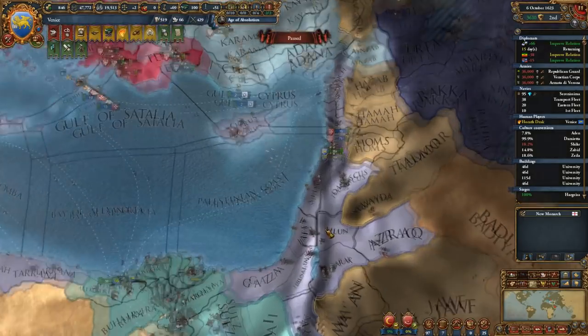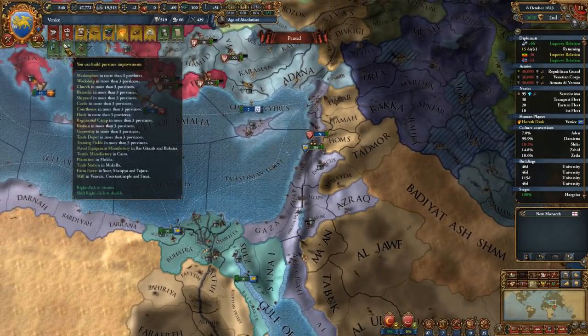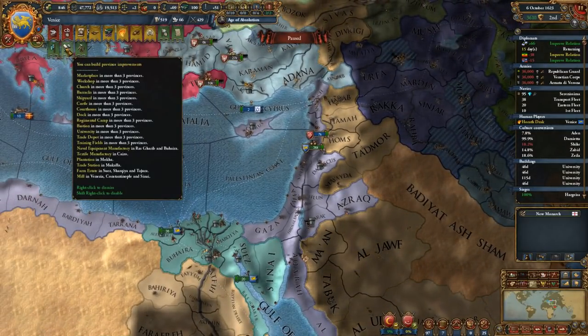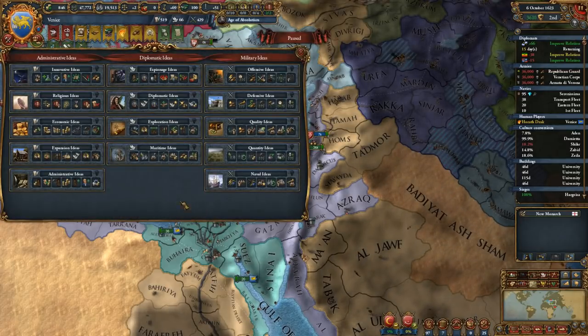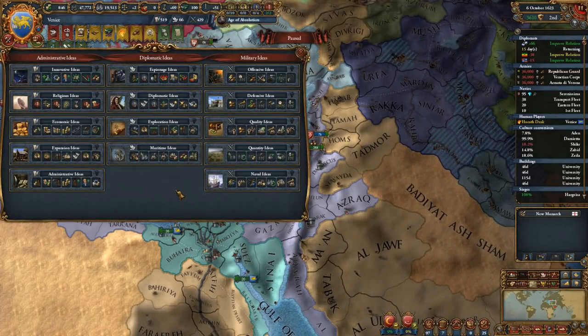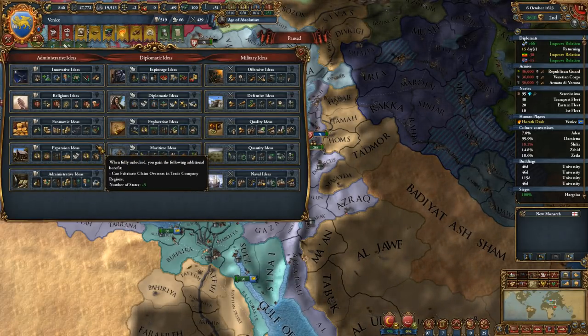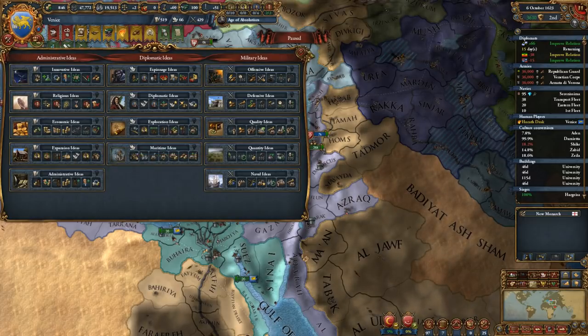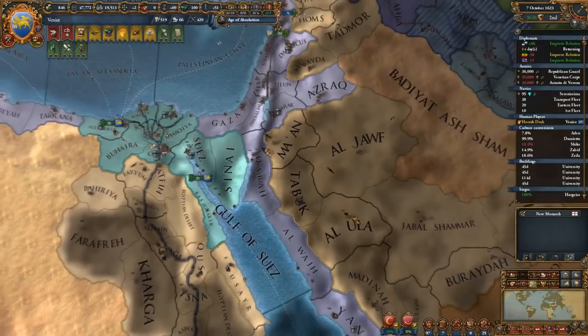Venetian conquest of Kaffa - we immediately have Damascus and other places. I still haven't decided on what kind of idea group I want to take. Super difficult. We'll just keep playing and I'll keep thinking about it.